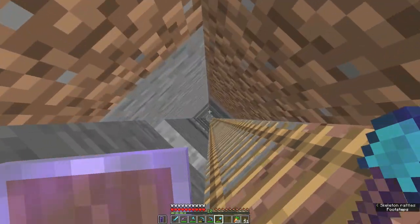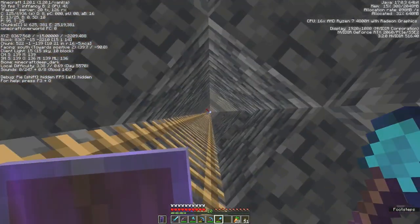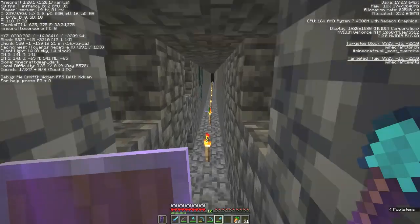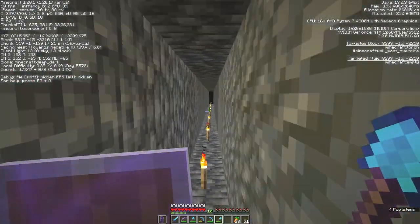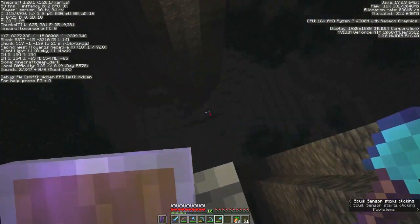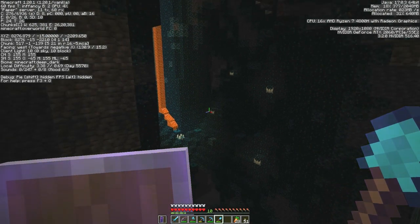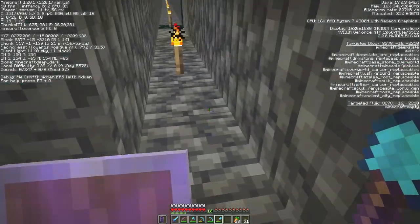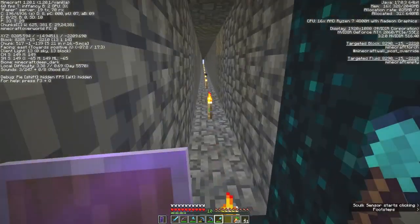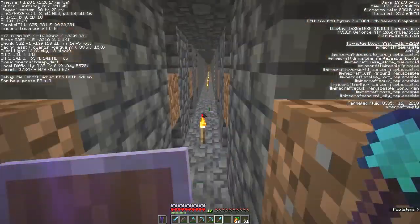This is the deep dark right here. I may actually just make another branch mine, maybe closer to zero, to see if that might be good. I went all the way — you can see there are some deep dark blocks here, so if anybody needs deep dark blocks just take them. You can see the shrieker right there, and some of the sensors — so you've got to be very careful if you're going to go down there. Don't just run because I didn't extend this out yet, so be careful. I did activate the warden a few times but I was able to run back to the branch mine.